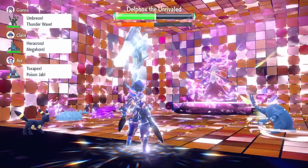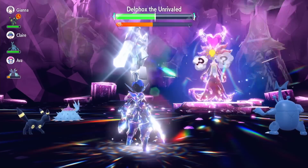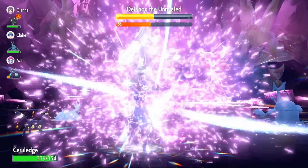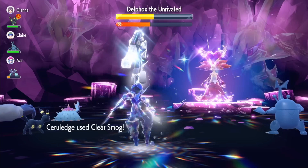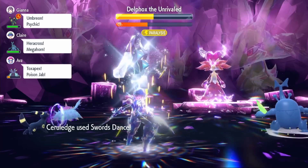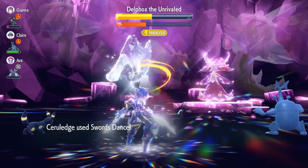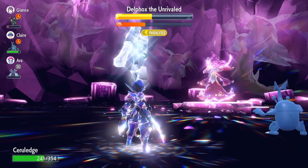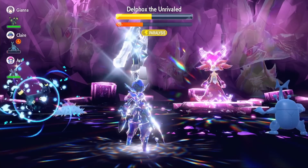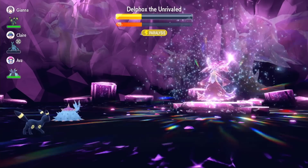When you've nearly broken the shield, Delphox will use Magic Room, nullifying your item for five turns so the Shell Bell stops working. Then it uses Nasty Plot, raising its Special Attack by two stages, before hitting you with a much stronger attack. That's when we use Clear Smog to erase its stat boosts. Then we use Sword's Dance twice to get back to plus-four Attack. Delphox tries Will-O-Wisp again but it has no effect, and now we can start using Iron Head.